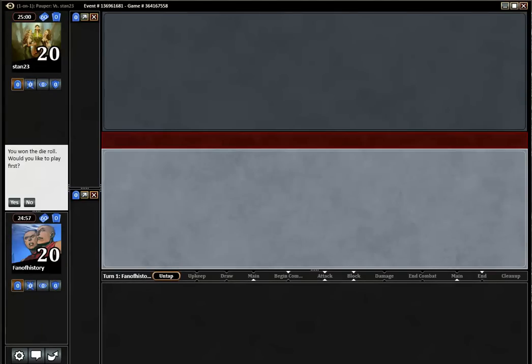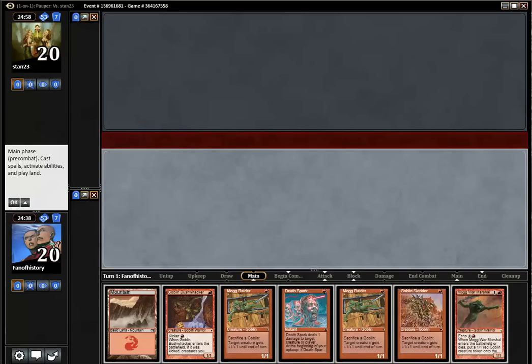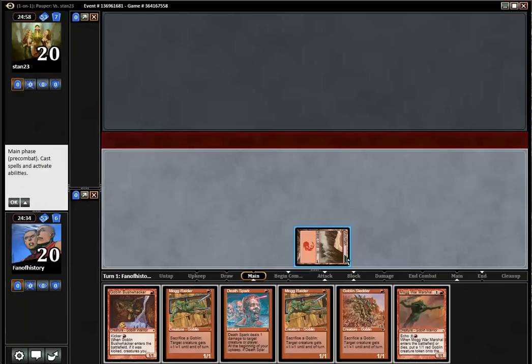Stan is here. I hope it's not my weird fan — Eminem reference. Would you like to play first? Yes. Okay, Goblins, you can play with one land. Let's do this. But the 2/2 goblin would be nice. Still uploading the Boros Kitty match. Well, I guess it's a Raider then.